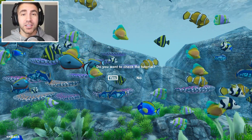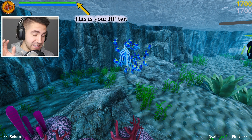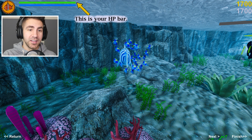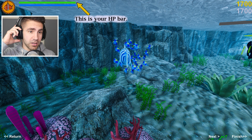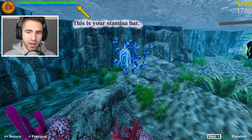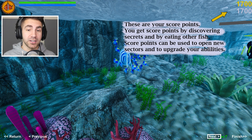Let's do the tutorial since I've never played the game. I was looking at the reviews - there's only like five or six reviews so far on Steam and they were all thumbs up, really good reviews. One criticism I did see was about the fonts and overlays - I could see that it could use maybe a little update, but it's not too bad. The game itself looks beautiful. So this is your HP bar - green is HP, that's our health, and blue is our stamina. These are your score points; you get score points by discovering secrets and by eating other fish. Score points can be used to open new sectors and upgrade your abilities.